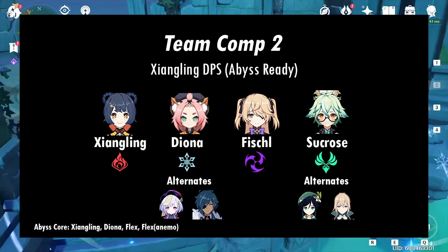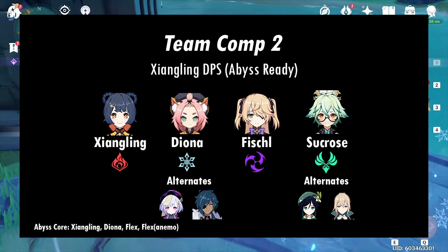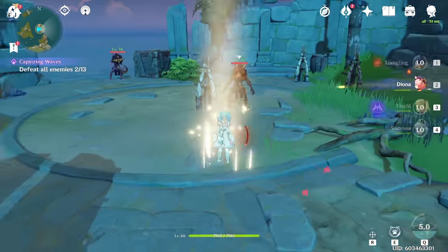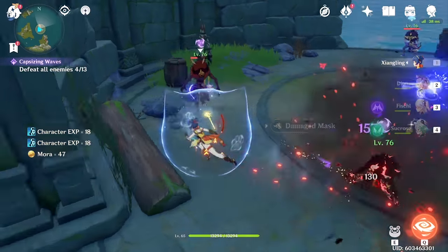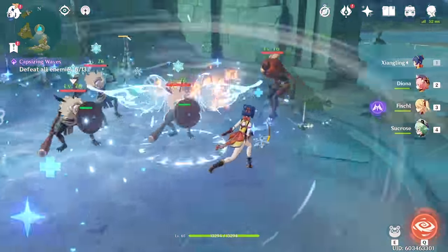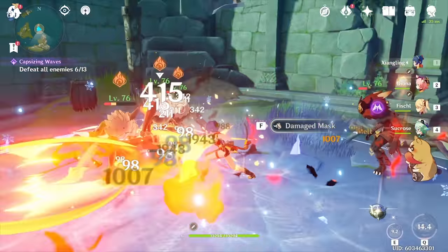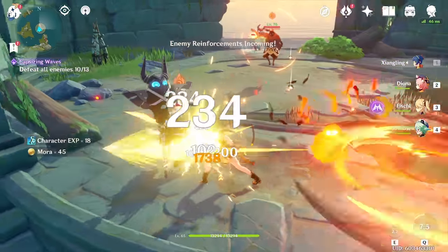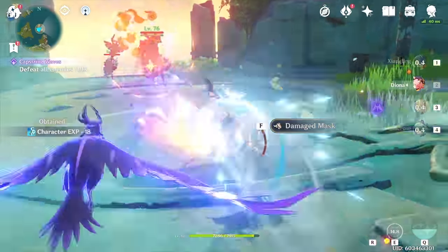Comp 2 features Xiangling, Diona or Qiqi (with Kaeya as an okay replacement), Fischl, and Sucrose or Venti. This comp is Abyss ready. Without Chongyun, your next go-to option is Diona. She's still able to provide Melt reactions — you're using her E just for the Cryo proc alone, pressing it for the shorter cooldown. You can combo off her burst with Xiangling's burst, and along with Sucrose, deal massive AoE Melt damage to shred through mobs easily. Chongyun gets you more Melt procs on average, but Diona is great if you don't have access to him. Qiqi is also really great — I have Diona listed first as a budget option, but with the right resources Qiqi and Diona are interchangeable.